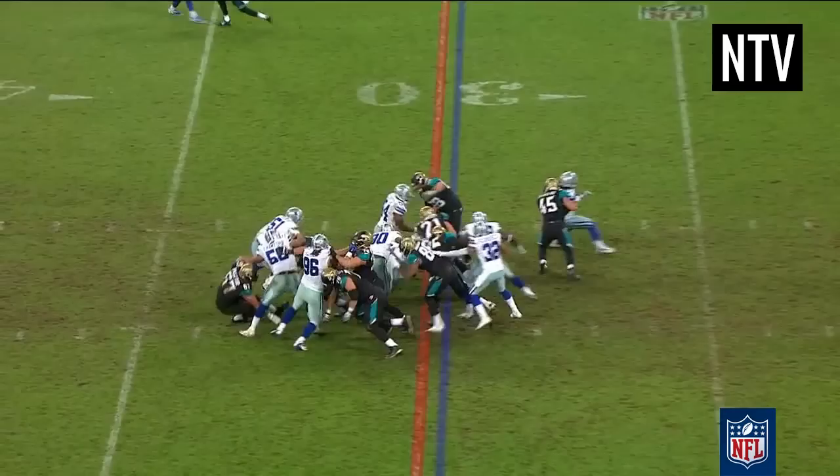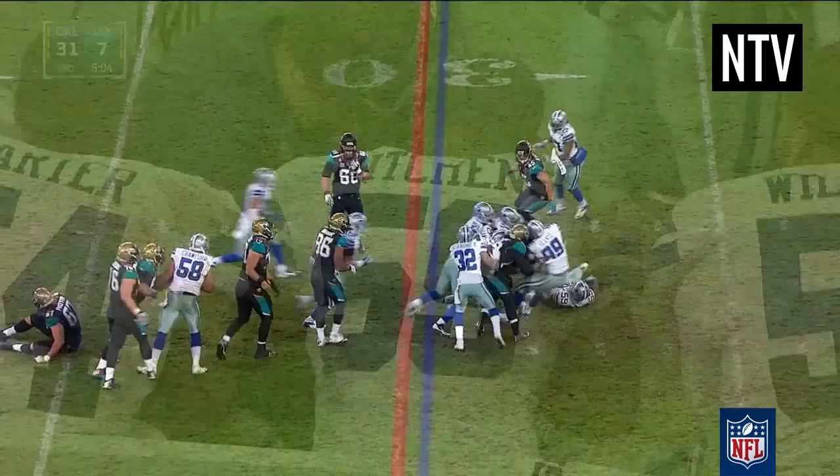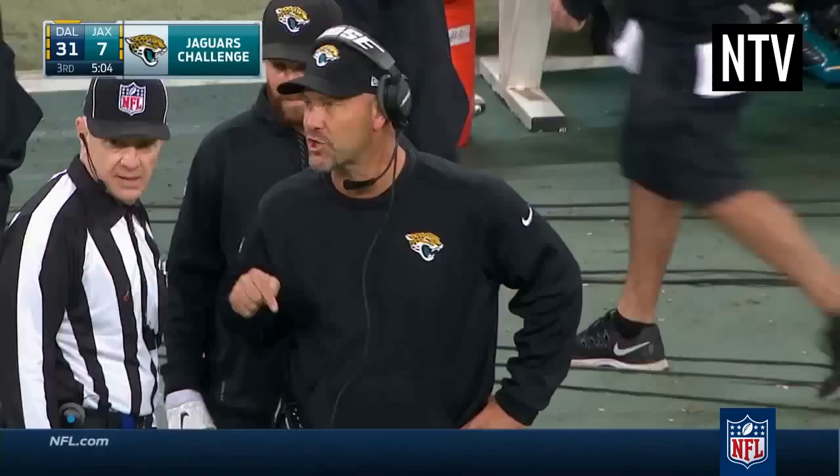Challenge: if a coach disagrees with the decision on the field, they can throw red flags onto the field. The previous play will then be reviewed, and if the challenge is successful, the ruling on the field is reversed. If the challenge is unsuccessful and the ruling on the field stands, they forfeit one timeout.